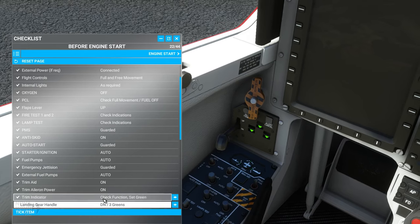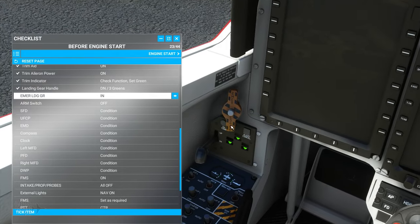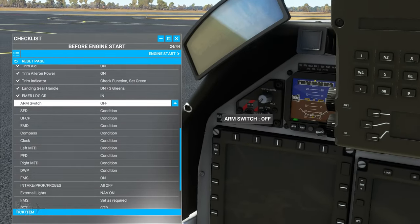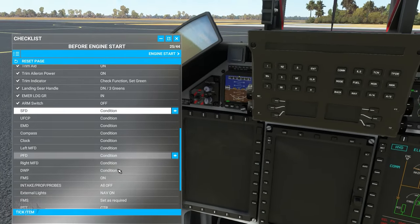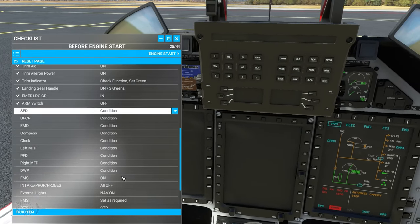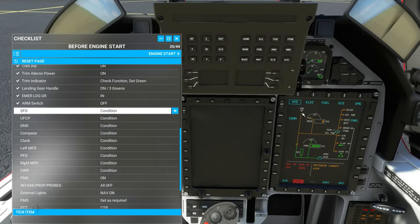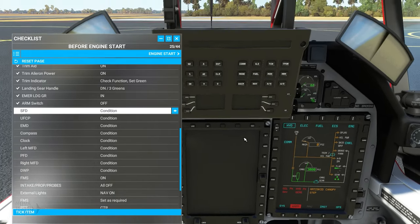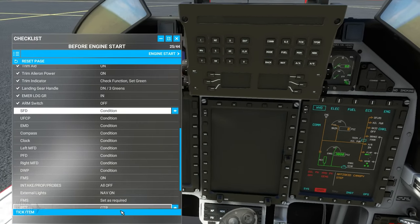Landing gear down — three greens check. Emergency landing gear in check. Arm switch set to off — check. For the next items, in the real world aircraft you check each panel and display — when it says 'condition' you're checking for scratches or cracks in the screen. In a simulator we know they're all good, so we can tick all those items off.